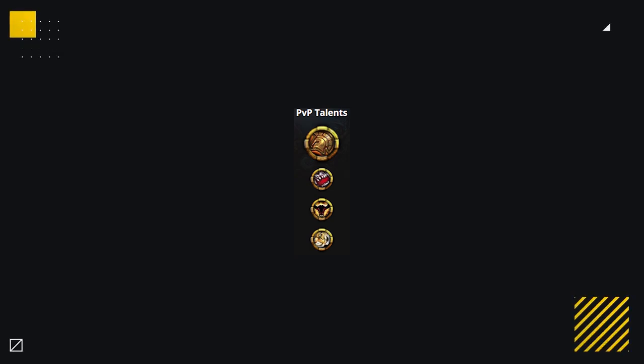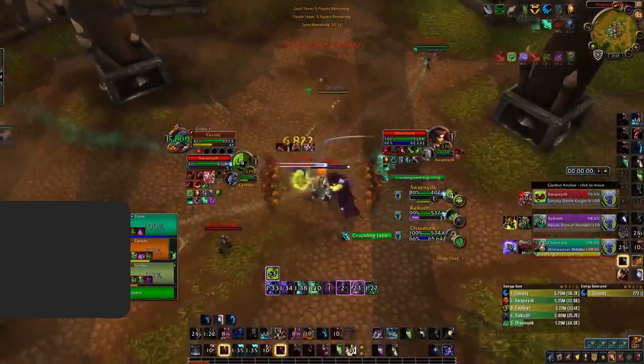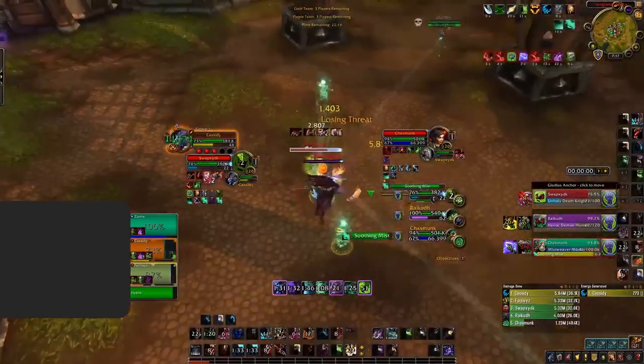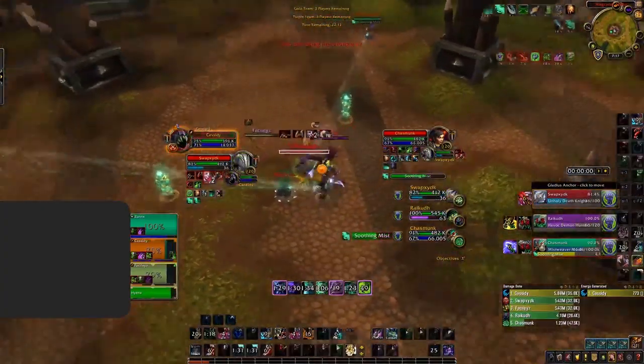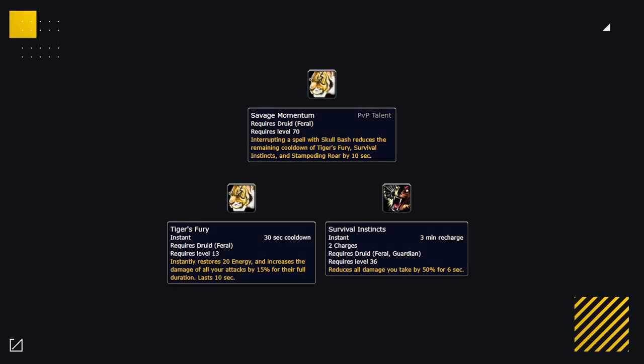With your PvP talents, most are very set in stone as the rest of the PvP talents for Feral are fairly weak. For the most part, you'll be running Ferocious Wound, Leader of the Pack, and Savage Momentum. Ferocious Wound helps to kill targets by giving them a 16% health reduction, being even better this patch as players have higher stamina values. Leader of the Pack gives a lot of off-healing as well as additional crit to you and your partners, giving your team extra pressure and survivability. Savage Momentum is really good at reducing the cooldown of your wall and Tiger's Fury with every kick you land, making it excellent the longer the game goes on, provided you can interrupt well throughout.